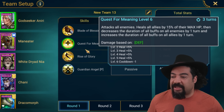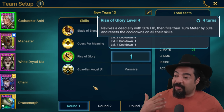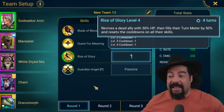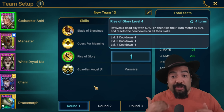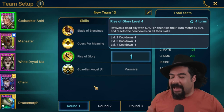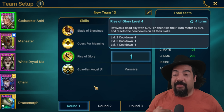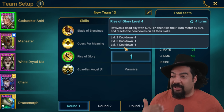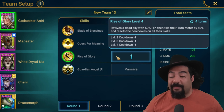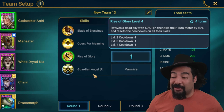Godseeker's A2 is a big heal skill — this is one of the reasons why we're turning it off. Her A3, Rise of Glory, revives a dead ally with 50% HP and 50% turn meter. That's really important because whenever we're reviving Maneater or using Godseeker's skills, we need to know what's happening. When she uses Rise of Glory, we need that cooldown because it's on a 4-turn cooldown. They're all going on a 1-1 ratio, so we have to get that cooldown so she can use it again.